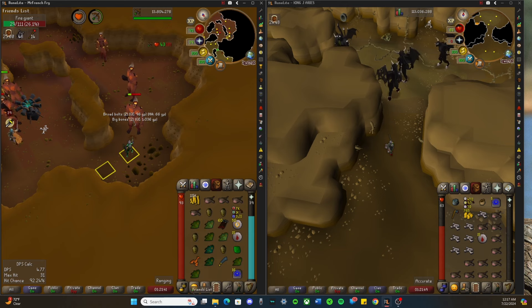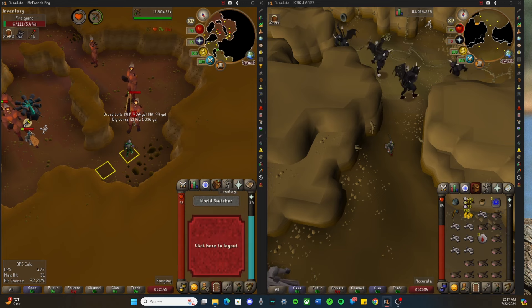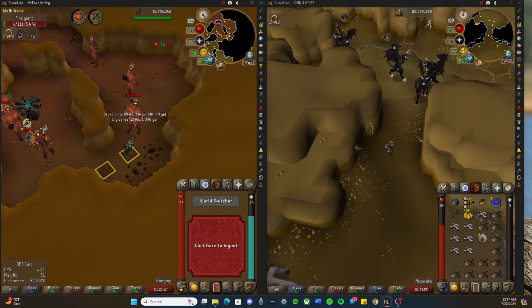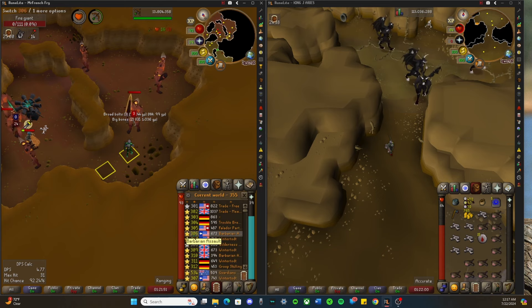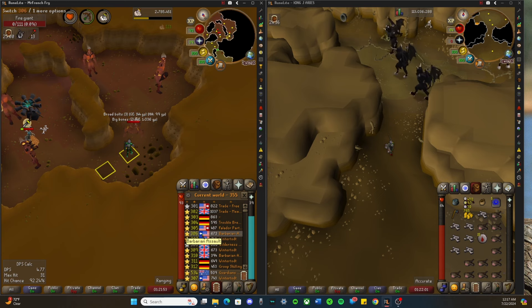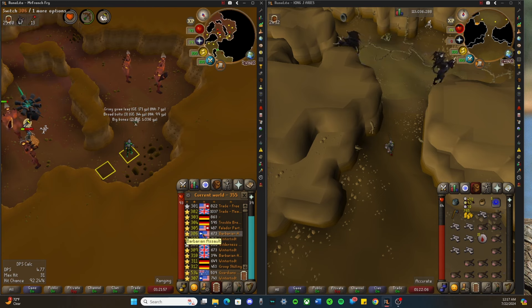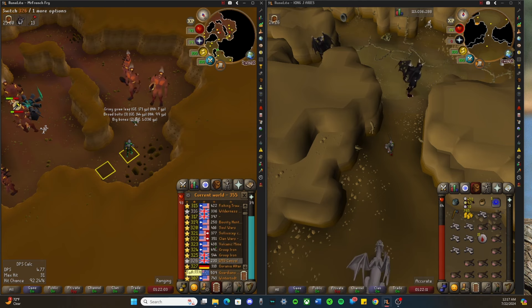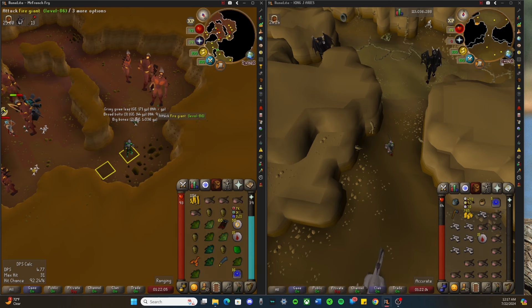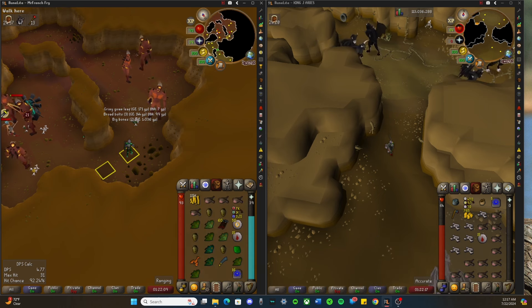Go ahead and consider switching worlds, especially ones that are good for you based on where you're at. For example, I live in the west of the US, so I would try to choose some of these blue ones right here. If you live in the east, then the other ones of course.